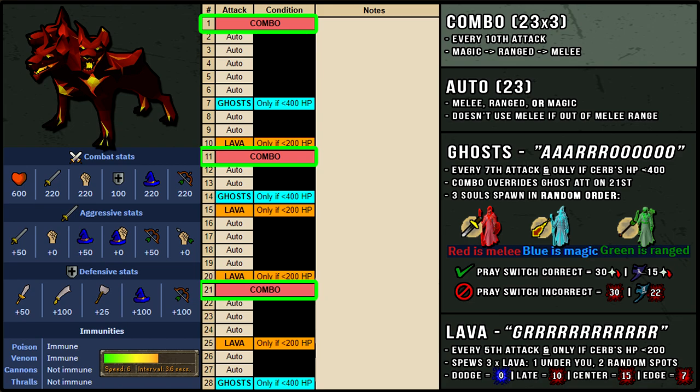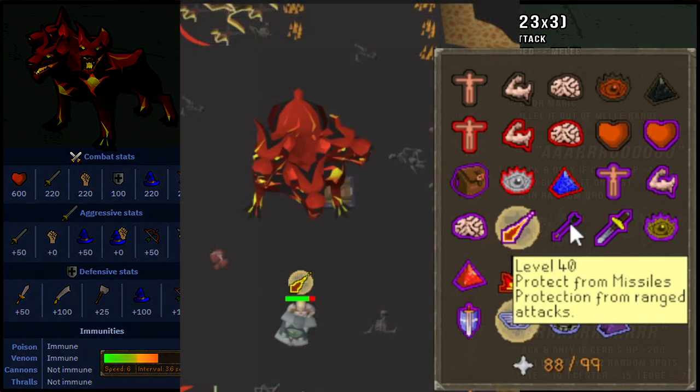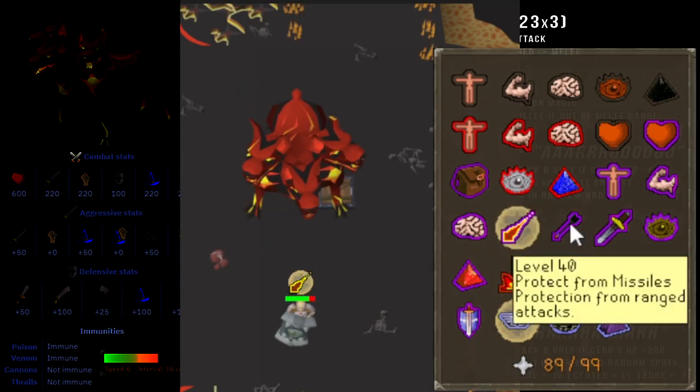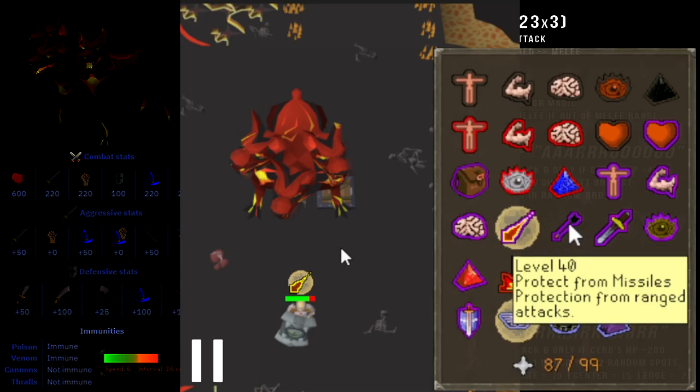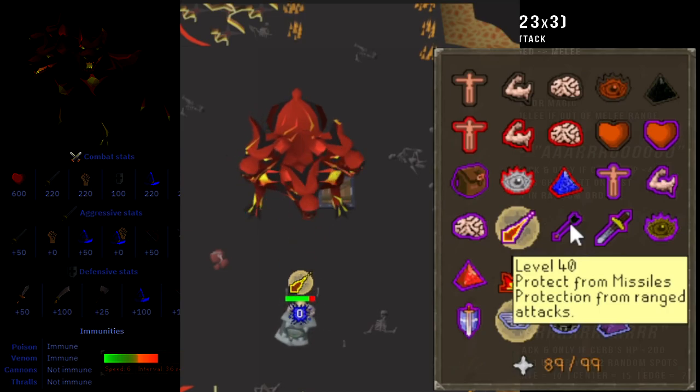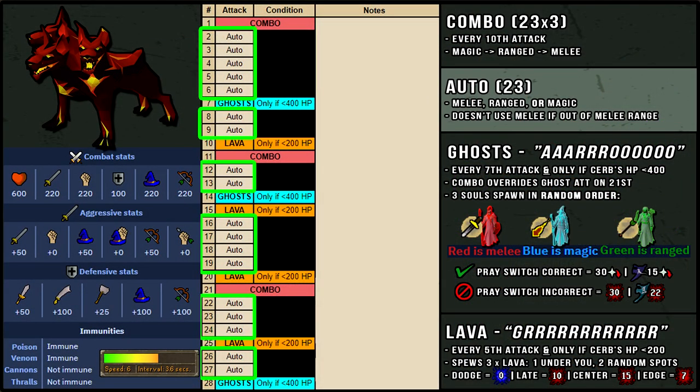The combo attack is a 2-tick speed attack always in the same order: magic, range, then melee, and can deal a max of 23 damage for each hit. It's a pretty inaccurate attack but we still want to try our best to prayer switch against it to negate the damage to 0. Here's a clip of Cerberus using this attack — pay attention to how fast I prayer switch from magic, range, melee, and then back to magic. This attack has a very distinct look because of how immediately it stands on its hind legs after launching its magic attack. Moving on to the second and most common attack, which is the auto attack.